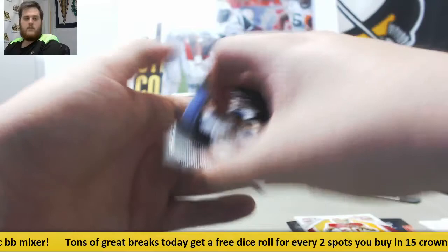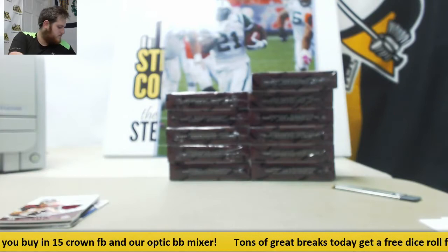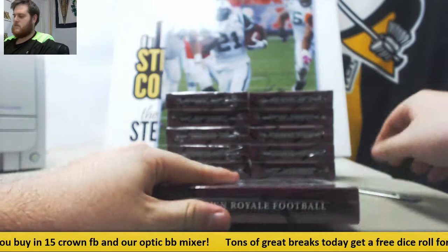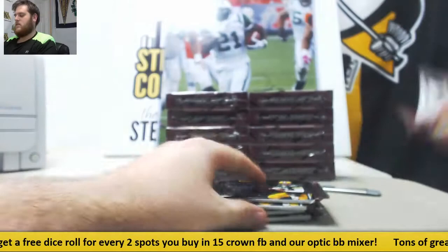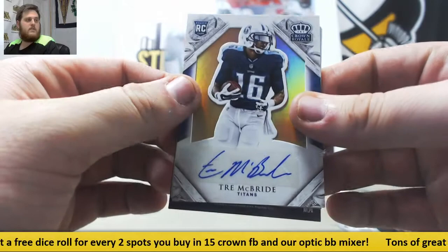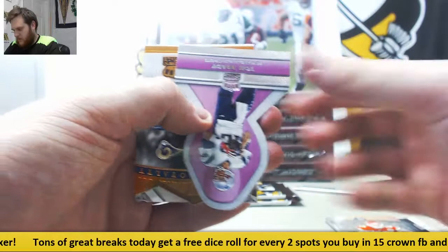Dorian Grant rookie. Dalton. Andrew Luck. Trey McBride 48 of 49 rookie auto. And Aaron Foster. We got Travis Kelsey, Jimmy Graham, Tom Brady. Todd Gurley rookie royalty jersey card out of 199. And Tyler Croft.